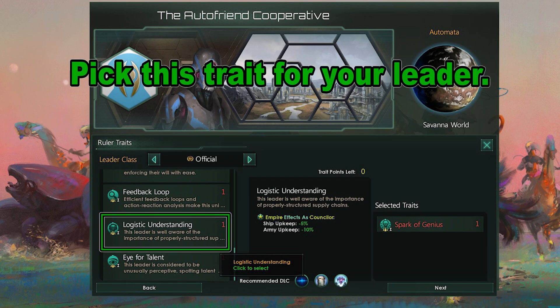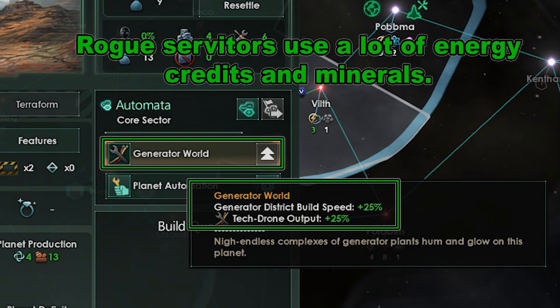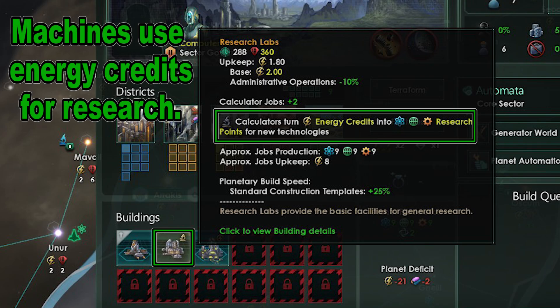With Ruler Traits pick Official and Logistical Understanding. The first few planets you get, you will want to make a Generator World as soon as possible and then a Mining World next. Use your Capital for Industrial Districts. Every time you get a planet that matches your Biotrophies planet preference, make Sanctuaries on it. You will need Generator Worlds to feed your Research Labs.